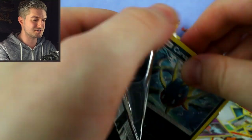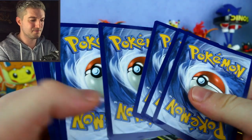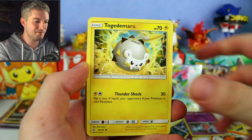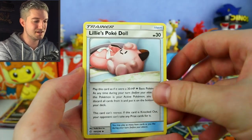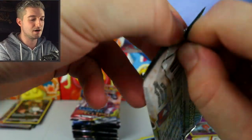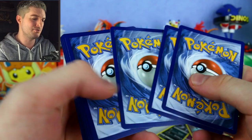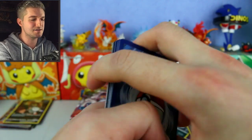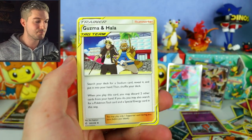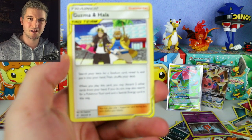Six GXs in this box so far and still around 12 packs left! I have a feeling this is going to be the god box. Carvanha, Onyx, Togekiss, Morelull, Palpitoad, Pangoro, Heracross, Lillie's Poké Doll, Herdier reverse, and an Alolan Sandslash holo — Metal type. Going to go a bit quicker now. There's still a card called Tag Call I want: it lets you get two GX Pokemon from your deck. Natu, Palpitoad, Jangmo-o, Golen, Guzma and Hala tag team supporter — search your deck for a Stadium card. If you discard two other cards, also search for a Pokemon Tool card and a Special Energy card.